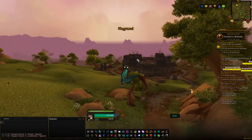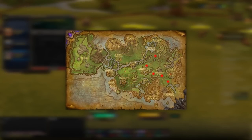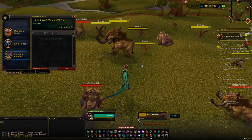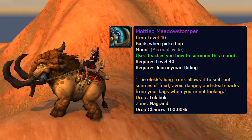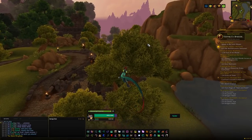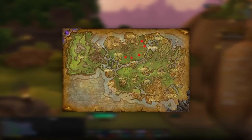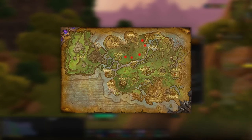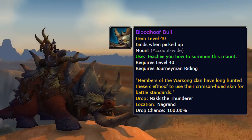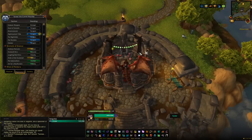Next stop is Nagrand where we have a few things to do. First is a rare spawn called Luk'hok with five spawn locations and a respawn of 12 to 28 hours — killing it gives a 100% chance of the Mottled Meadowstomper. We also have another rare called Nakk the Thunderer, a big clefthoof with five spawn locations and a slightly longer respawn of 15 to 28 hours — killing it gives a 100% chance of the Bloodhoof Bull.